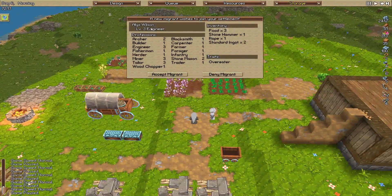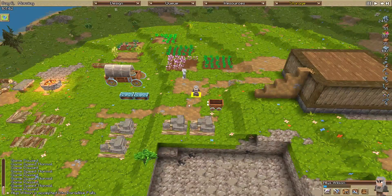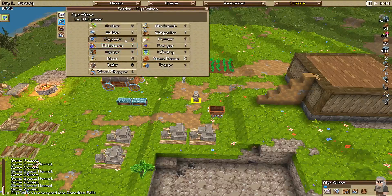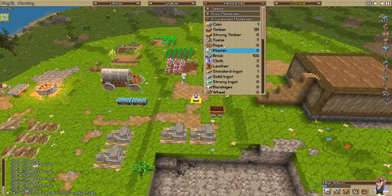A new migrant is wishing to join our settlement. We've got a level 3 engineer - Elise Wilson. She's a level 3 engineer, level 3 miner and tailor, level 2 stonemason, and level 2 archer. Not too bad. She brings in three food, one stone hammer, rope, and two standard ingots - actually quite good. She is an overeater so she consumes more food, but that's not too much of a problem. We click accept - Alice Wilson is now in our settlement of Paradise Foles. We don't need an engineer at the moment, so we're going to put her as a tailor initially.